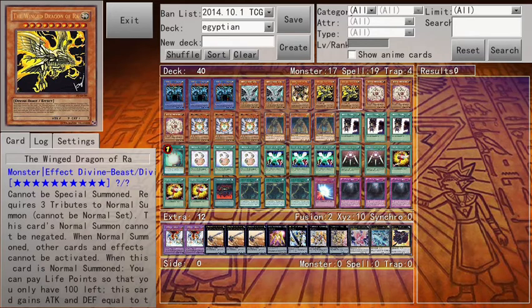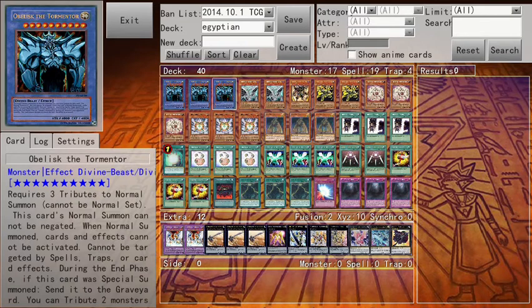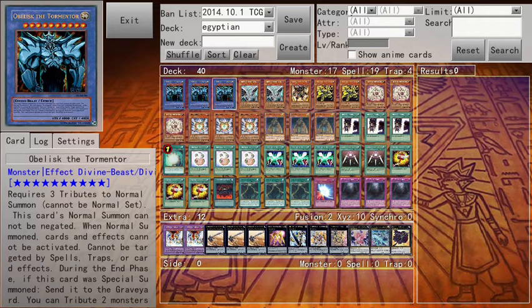The reason why you need Level 8 stars is because of this guy: three Hardened Armed Dragons. You can special summon this card from your hand by sending one Level 8 or higher monster from your hand to the graveyard. If you tribute this card that way, the monster summoned by tributing Hardened Armed Dragon cannot be destroyed by card effects. So Obelisk cannot be targeted by card effects, but if somebody uses Dark Hole he could die. However, if you use Hardened Armed Dragon as a tribute for Obelisk, he cannot be destroyed by anything — only by battle, which is literally impossible. Who's going to go over 4,000? Nobody.